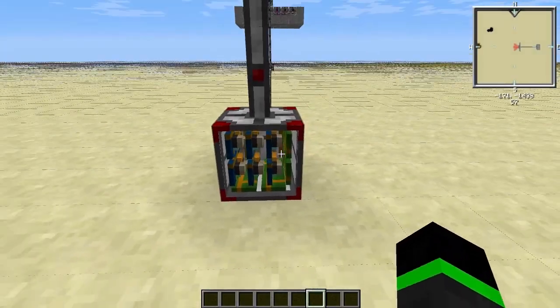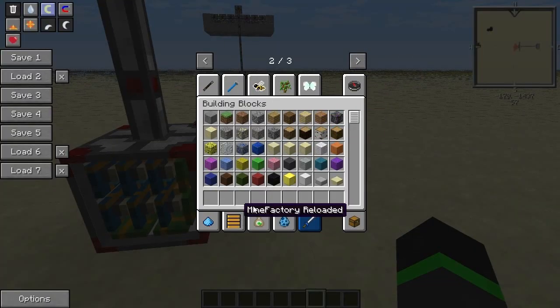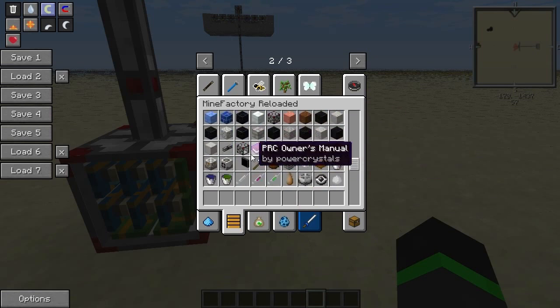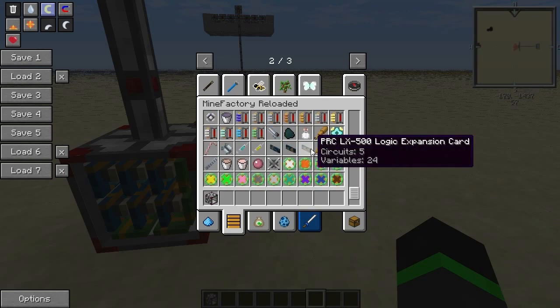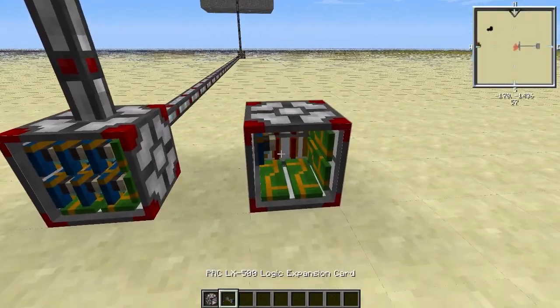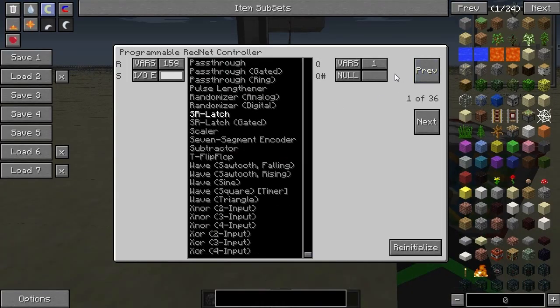So this is an expanded programmable box, or whatever they're called. It's one of these and there's actually a lot of expansions - you just place it in the world and right click. This is the first page. It's an SR latch - it's remembering which button you pressed.